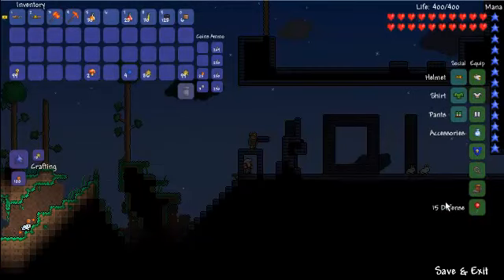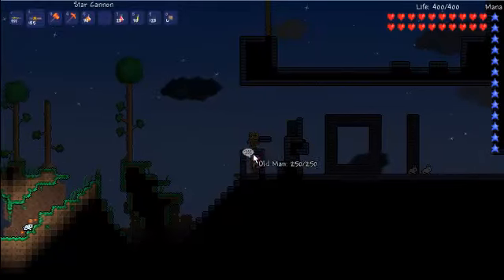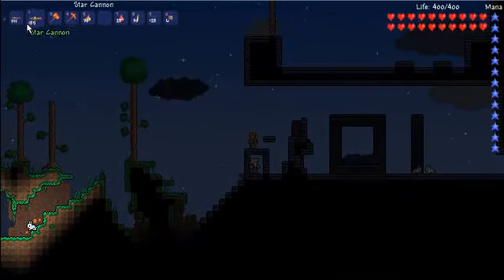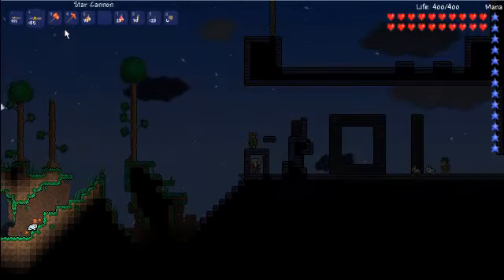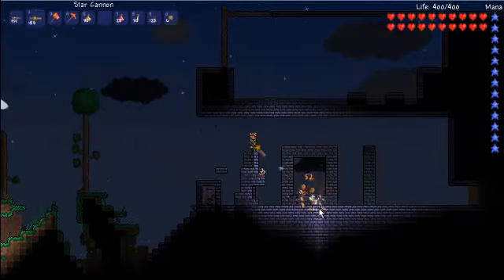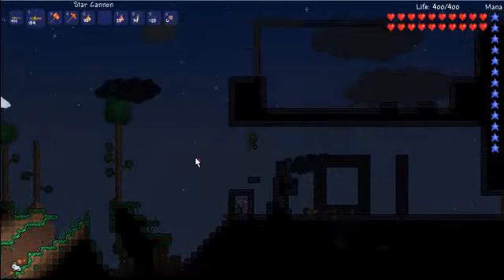Defense is like around 15 with some silver armor. Now if you really want to be able to craft the armor, you might want to use a mini shark or even a star cannon. I won't be using the mini shark the whole time, but I'm still going to shoot a couple of bullets with my star cannon because otherwise it's going to be too long.